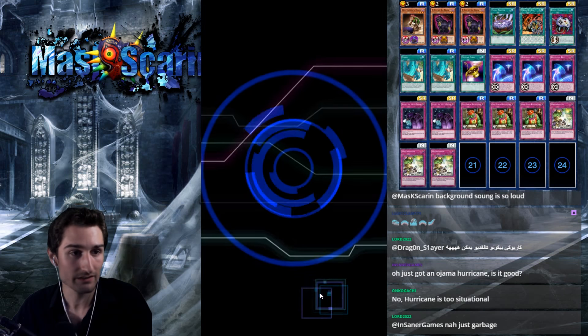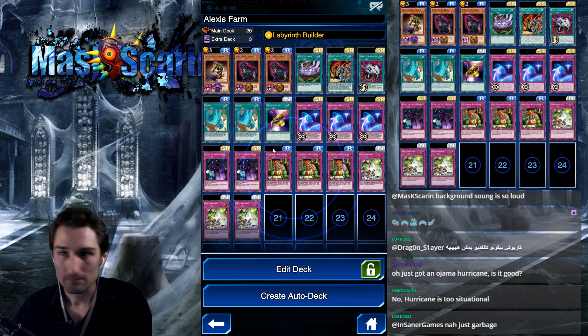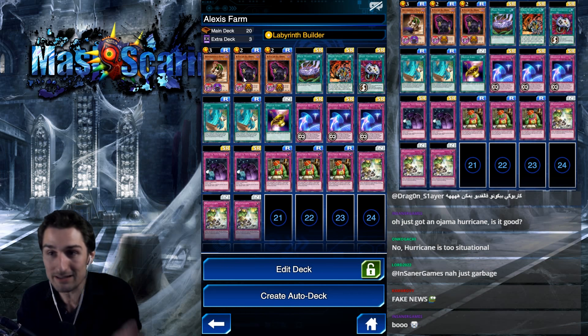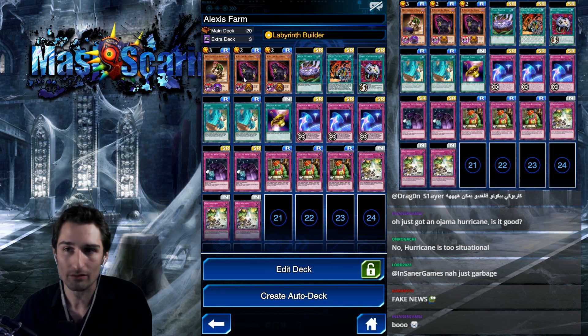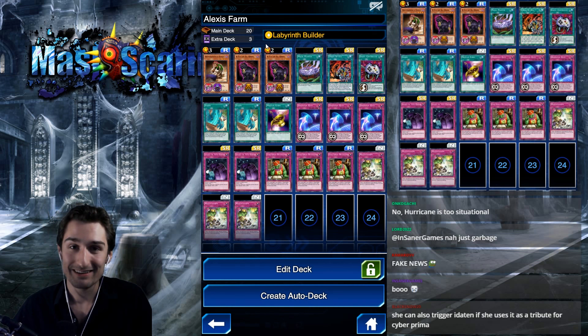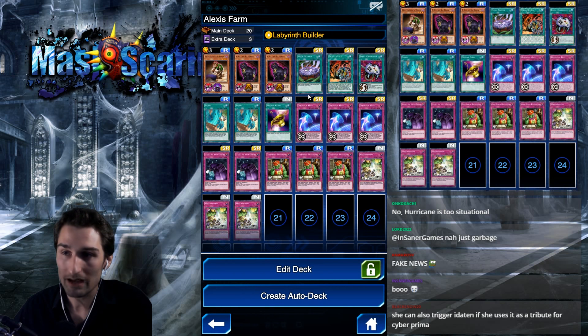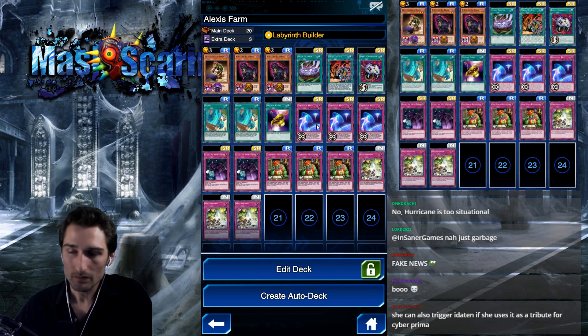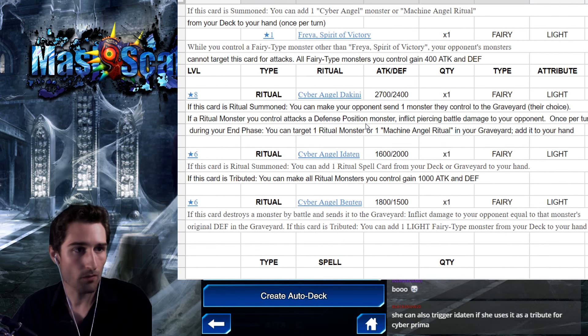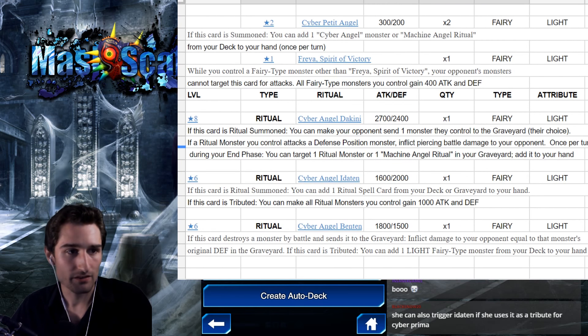We'll jump that out of the way and just jump straight into the deck list. Obviously we're using a Vassal endgame — pretty straightforward. The really neat part about this endgame is there is no method of summoning anything else; we only have Vassal and 2 cats in this entire deck. We got Triple Dimension Gate going on here. We're using Dimension Gate to dodge Dakini's effect.